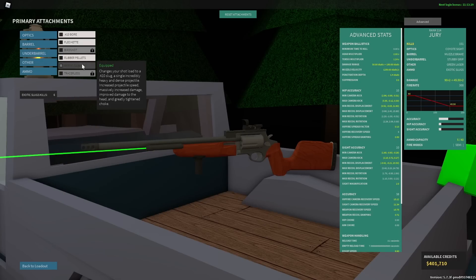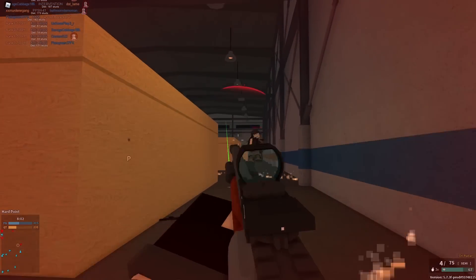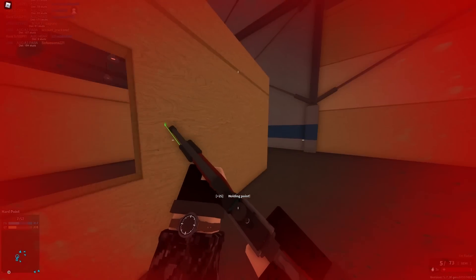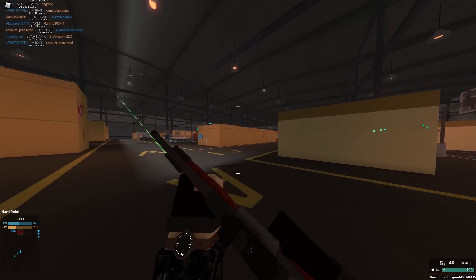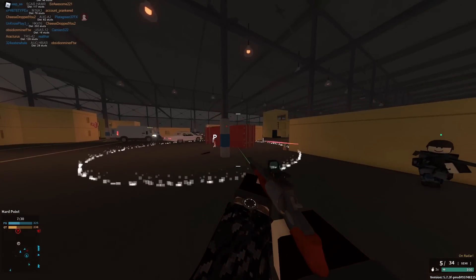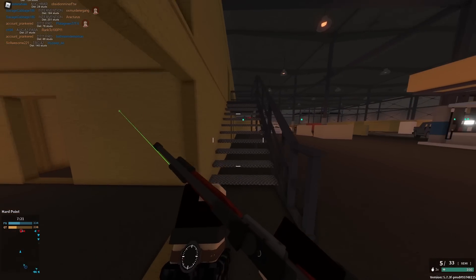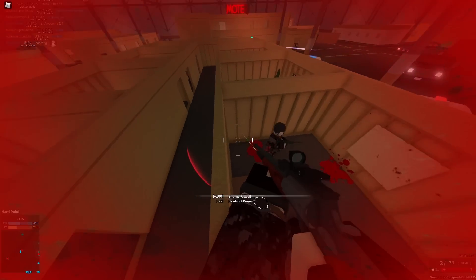Next up is the Jury. It has some interesting conversions including exotic slugs. It can one-hit kill to the head at all ranges, but has pretty awful recovery speed, can't torso kill at all, and you have to single load now which is kind of annoying. Speed loader gives it the worst reload time ever. Exotic slugs are pretty cool — you can one-hit kill to the body, but the spread is really not good. Three out of five. It's the only primary weapon in the game with exotic slugs.